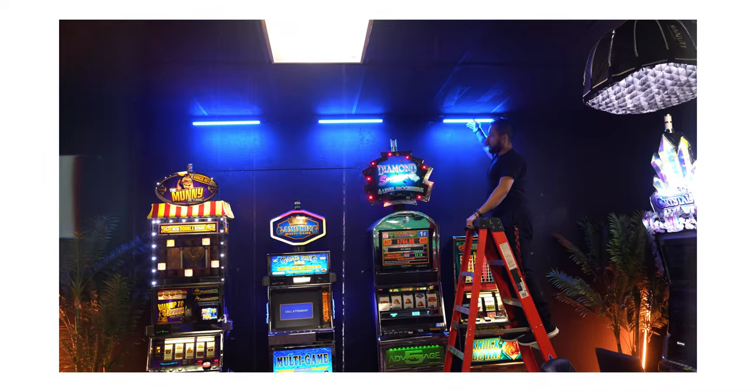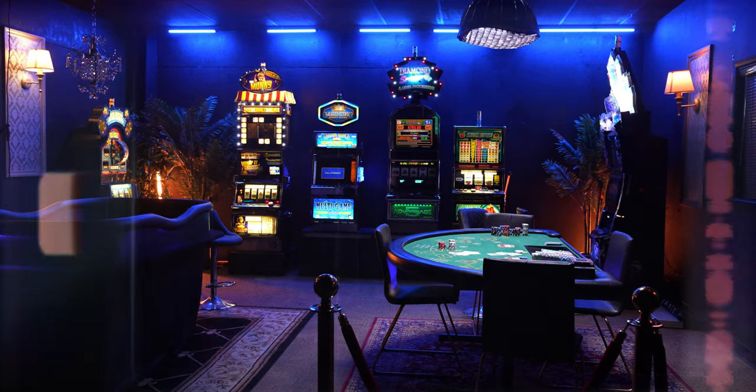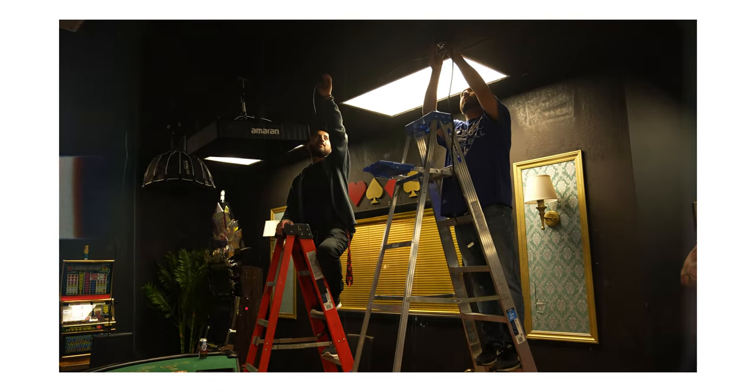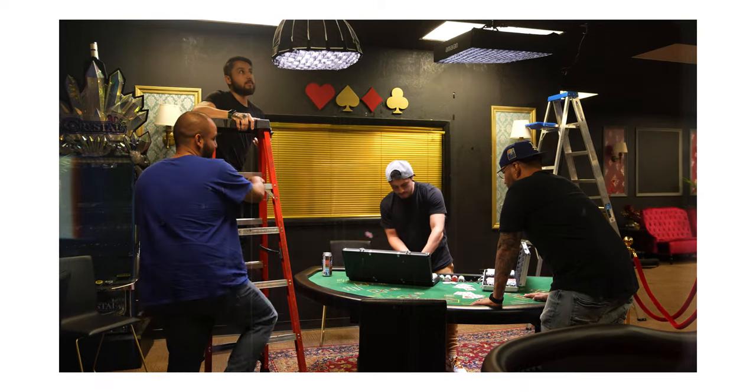For lighting, the goal was to get this done in three hours — but it ended up taking about seven. I wanted all the lights rigged overhead so there were no C-stands getting in the way when moving the tripod or slider. We used the Nanlite Pavo tubes positioned in the back on top of the slot machines beaming blue. For overhead, we used the Forza 150B with a softbox and honeycomb grid, and also the Amaran F22C overhead with the same softbox and honeycomb grid setup to control the lighting.